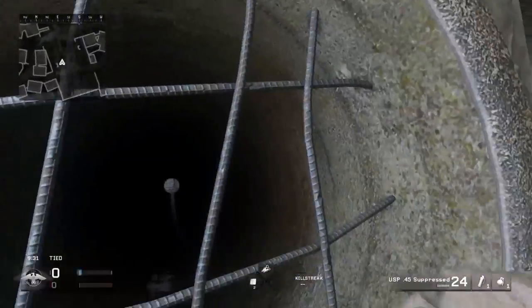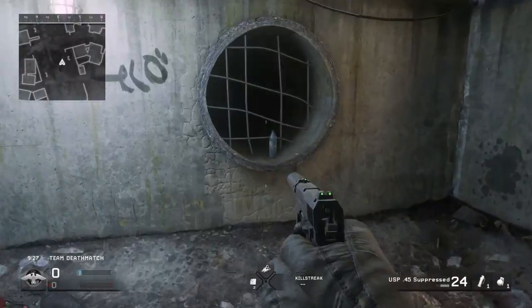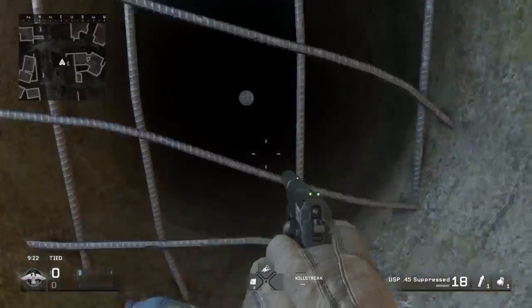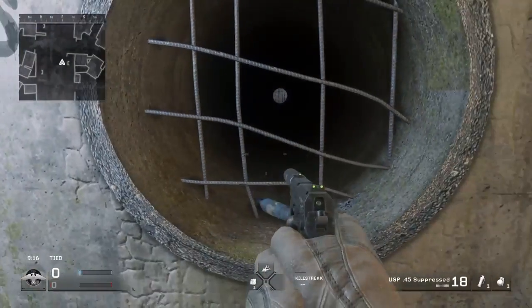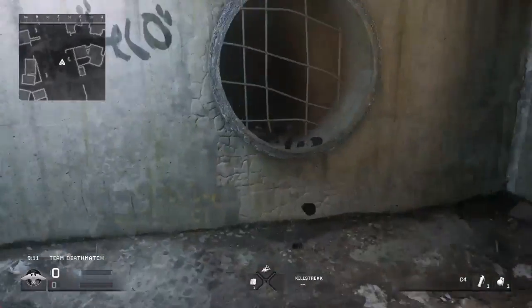The glitch spot is this. See these? You get both of them. So as you can see right now, I can't get in, right? There's no way, dude — it's just not possible, like it can't be done. Like, I try to blow it up, it won't break. It can't be done.